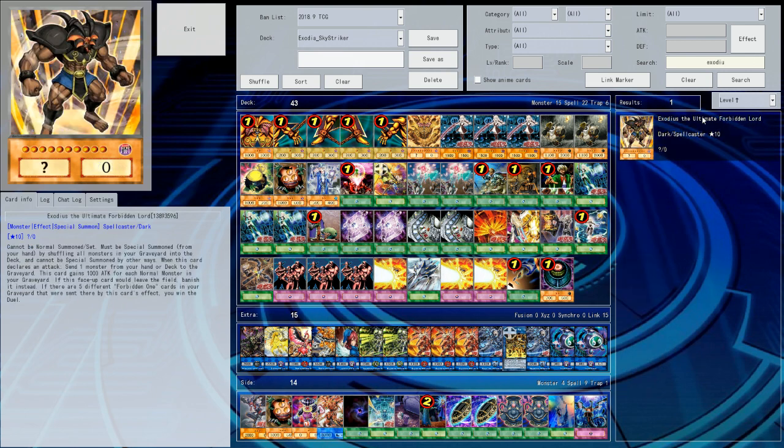Exodius — I'm not a fan of him. He must be special summoned by shuffling all monsters in my graveyard into the deck, and when he declares an attack I send one thing from hand or deck to the graveyard, and he gains attack. But you need five turns of nothing happening to this guy, which is hard. Not easy to pull off. All of the cards need to be sent to the graveyard by his effect — all the different things. Yikes.